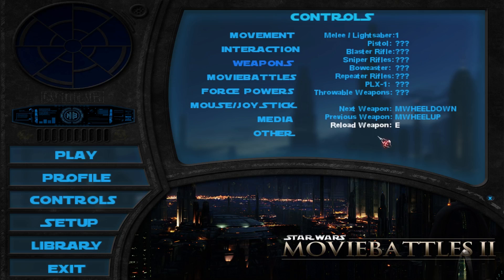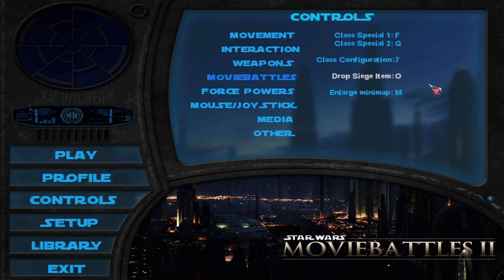One thing worth noting: you have to check this one out — there's a reload button in this game. Unlike the original Jedi Academy, this game has reloadable weapons, so I recommend you find this one. And here are some of the more special ones that Movie Battles uses. These class specials are usually special abilities that the classes can activate — have those bound to buttons that are really close to your fingers in your standard playing position.